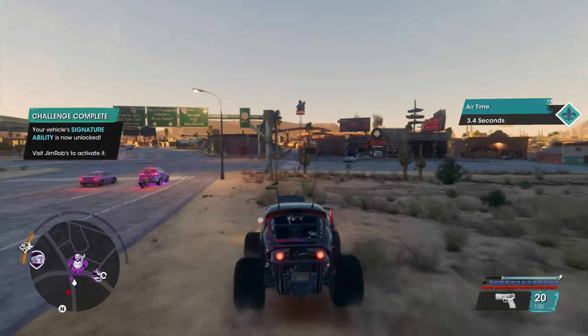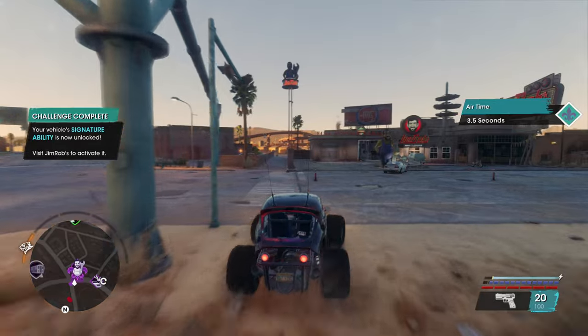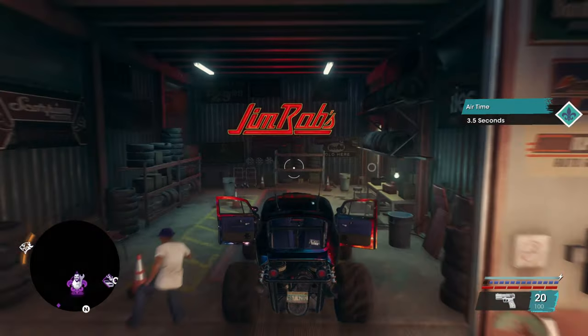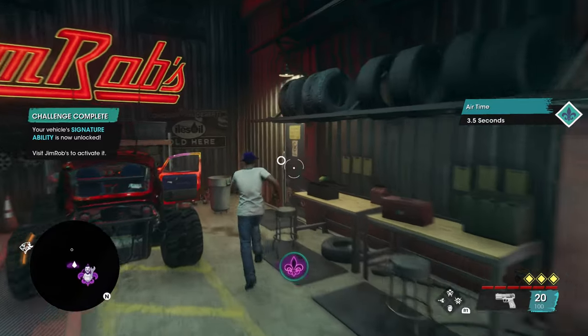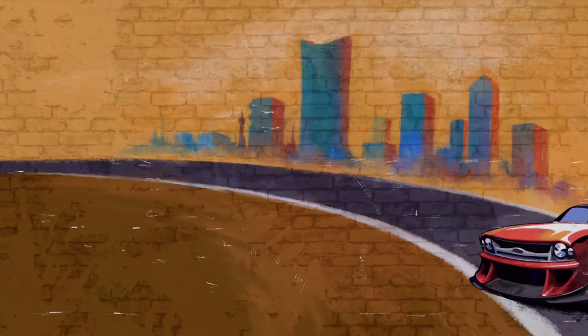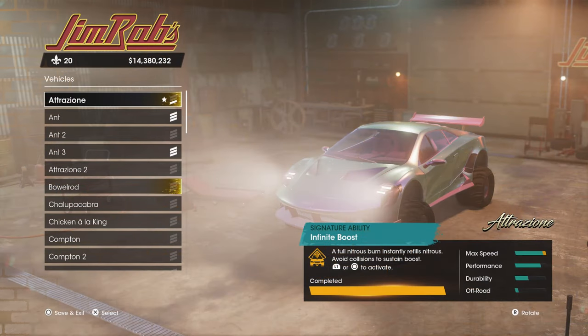You have to go back to the garage — here at Jim Rob's at the moment, or back over at Saints HQ if you like. Go back in, choose that car, go to customize once again, and go all the way down to the bottom. You're going to see signature ability — there's a toggle, and we need to turn it on.